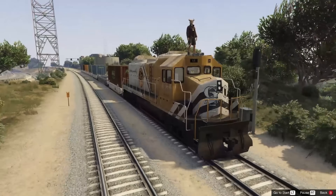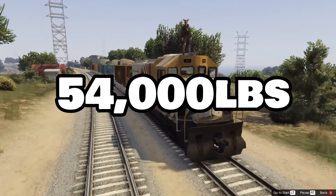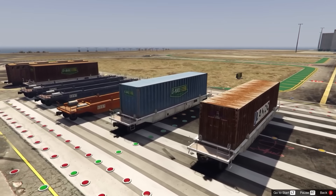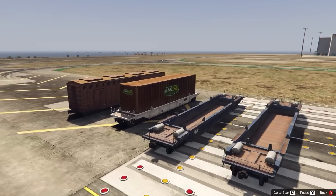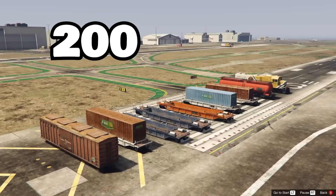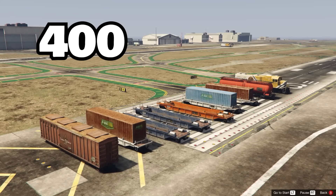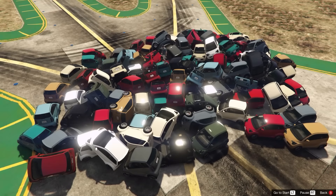As for the Freight Train, it also weighs 25,084 kilograms, which is 54,000 pounds, and so does every single version of the train car. Given the fact that each train spawns with an average of eight cars as well as the locomotive, that adds up to 225,756 kilograms, or 497,000 pounds, which is equal to about 283 Pantos.